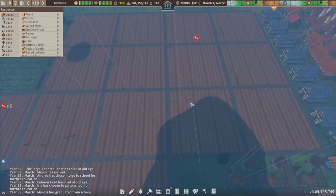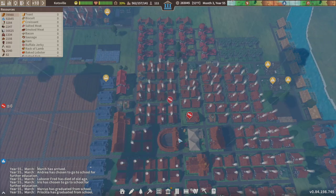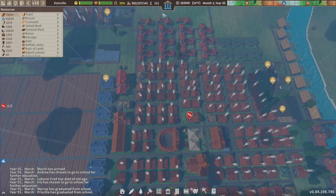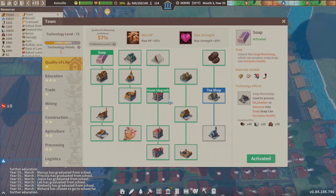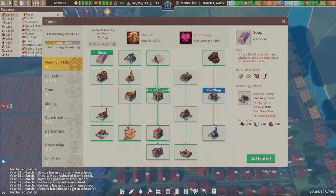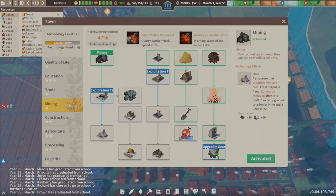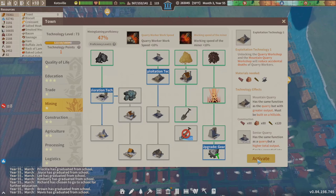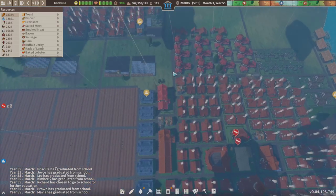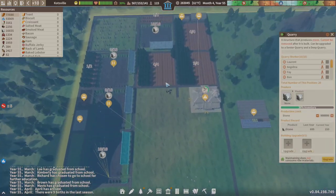We're in catch-up mode but we can put in the fixes and we'll get through this without any problems. We'll spend this technology point. I thought we were done with quality of life, but we still have these two which I'm not going to worry about. We're going to go into mining and activate the next quarry, because I lay you 10 to 1 they're almost out over here — yeah, they're down to 36 percent.